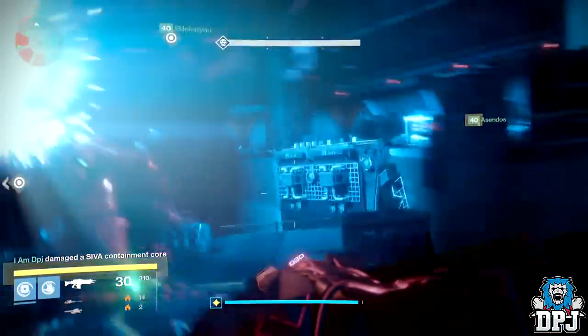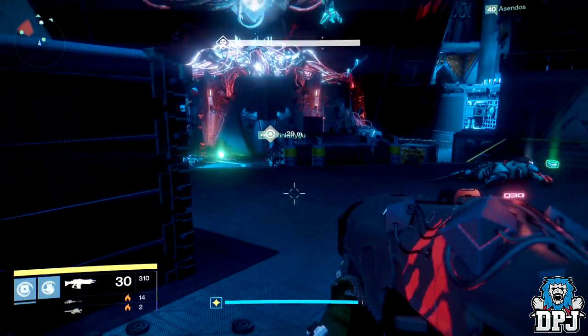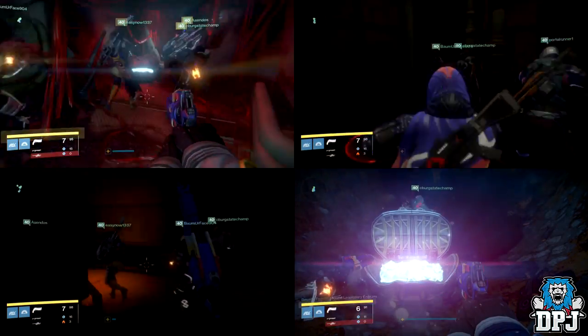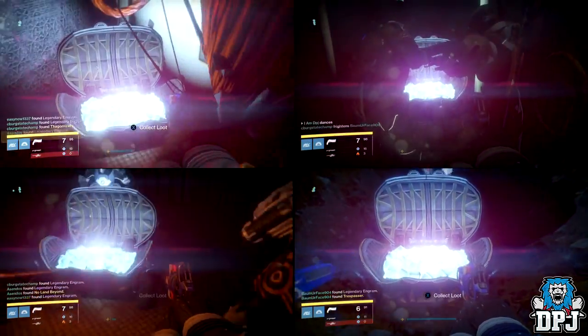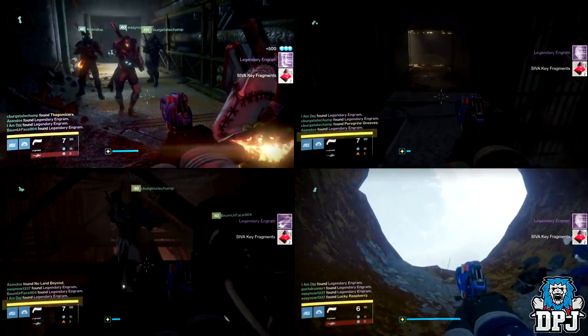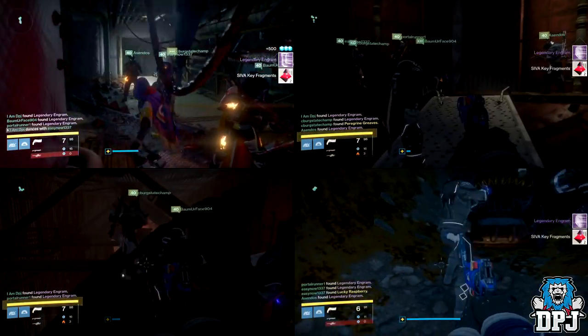We're going to start on my Hunter. Let's first see what I got from the four hidden chests across this raid. It's pretty much obvious that these drop legendary engrams, and all four of them were legendary engrams — no exotics were obtained on my Hunter.